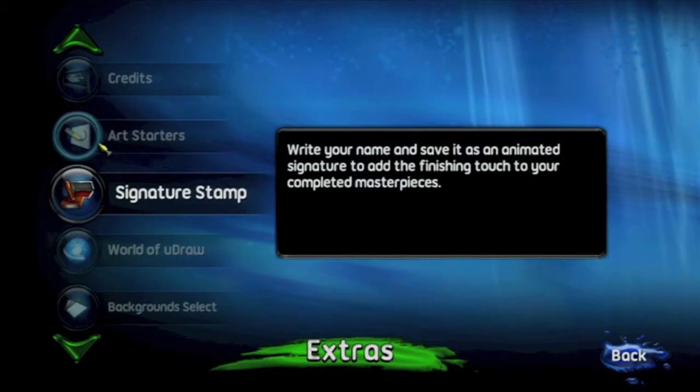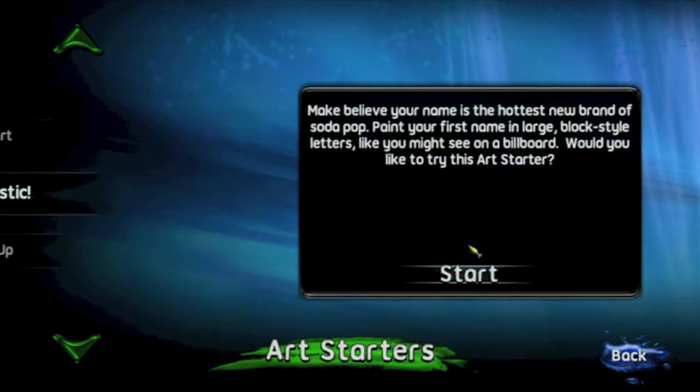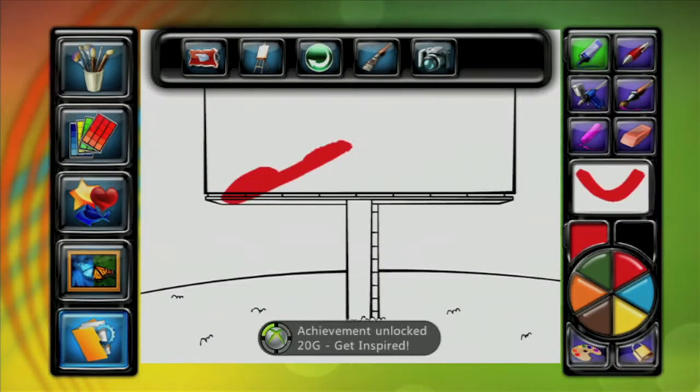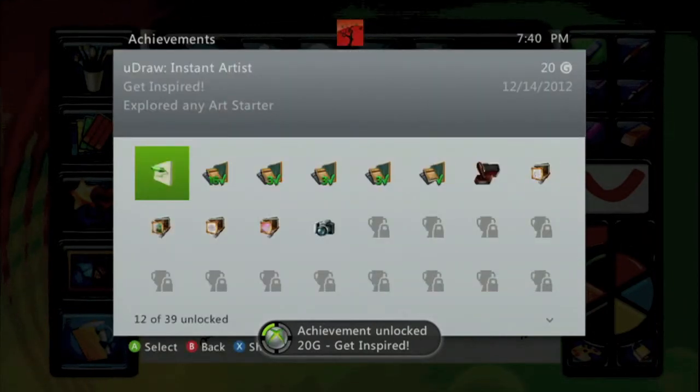You want to go to Art Starters, which is the first one — click on that. That will bring you into another menu, then pick any of them and hit Start. Then just draw something random, save your painting with the options and paintbrush, and you should get an achievement for 20 Gamer Score. And that's all there is to it.